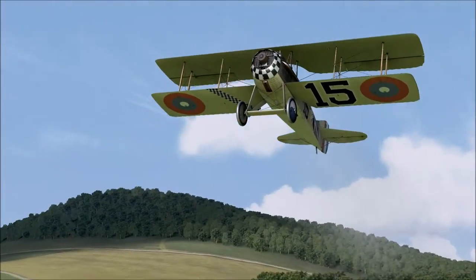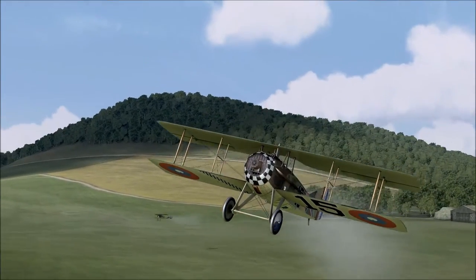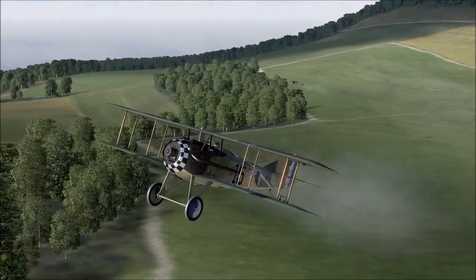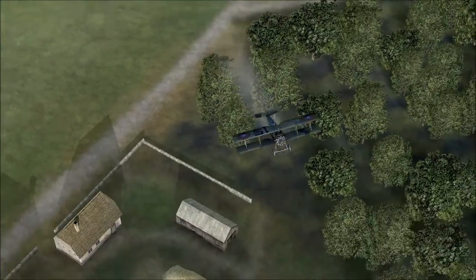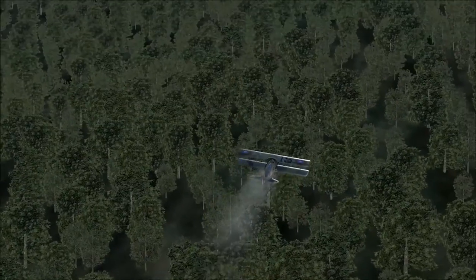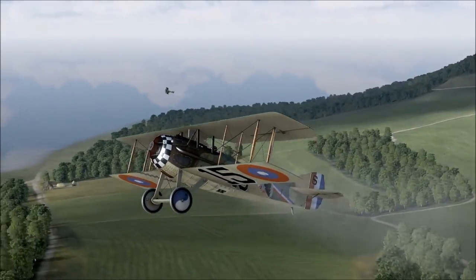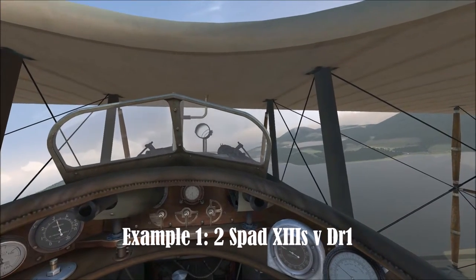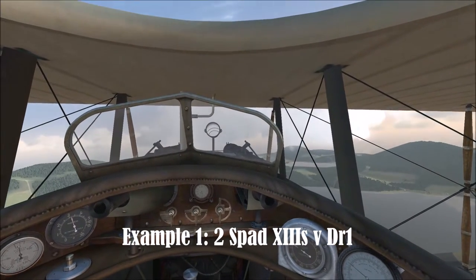The first example we're going to show two SPAD-13s taking on a DR-1. The essence of the drag and bag is that you use an aircraft with a higher speed. One of you picks up the bandit and gets them to pursue you whilst they are distracted with, hopefully, some tunnel vision shooting at one of the aircraft. The other wingman gets on their tail and takes advantage of that situation.